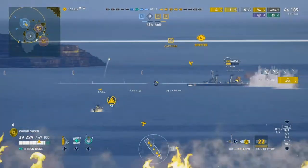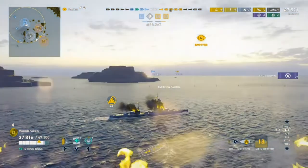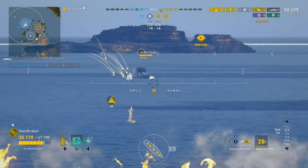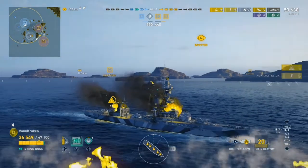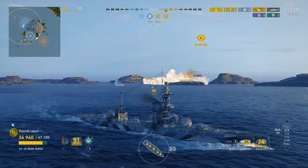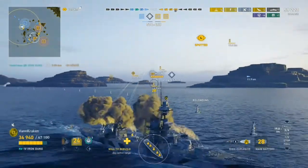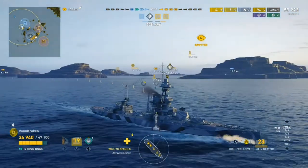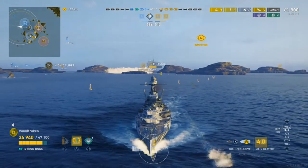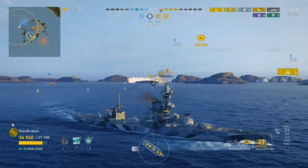Just as we're thinking about switching back to armor piercing while the Kaiser is still broadside, a Mutsuki appears to be giving chase, so we stick with HE for now. The first salvo on the Mutsuki takes an engine and about one third of their health, so they smoke up to conceal themselves. But even as the destroyer disappears, we stay with HE even on a broadside battleship, because the destroyer remains a continuing threat. We kite away from the destroyer and set the Kaiser back on fire with our next salvo. Our own carrier detects the destroyer with his planes, giving us the spotting we need to finish off the destroyer with an HE alpha strike and then the world's shortest fire to get kill number three.